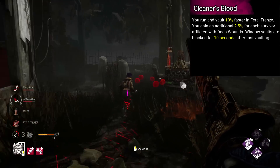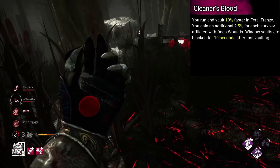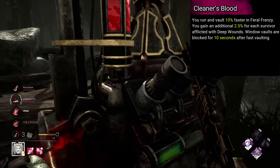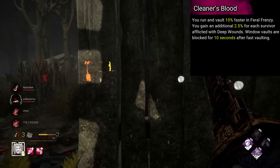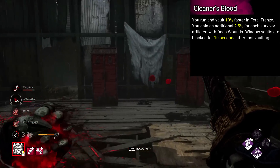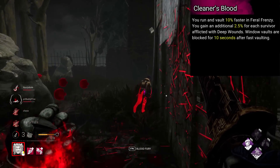Legion's add-on is named Cleaner's Blood. You run and vault 10% faster in Feral Frenzy. You gain an additional 2.5% for each survivor afflicted with deep wounds. Window vaults are blocked for 10 seconds after fuss vaulting. So, super speedy bamboozle Legion.